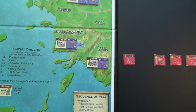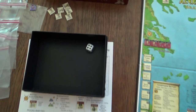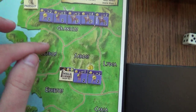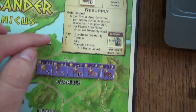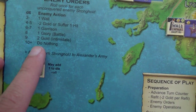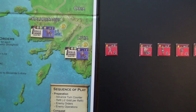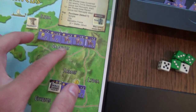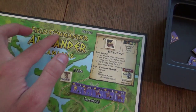We do the same for Halicarnassus down here - that's a four. Counting the distance: one, two, three, four, five, six. Six plus four is ten-plus, so the result is 'do nothing.' The last stronghold is at Lycia - that's a one. One, two, three, four, five - six plus one is seven, the same bracket as Sardis: draw one additional force.